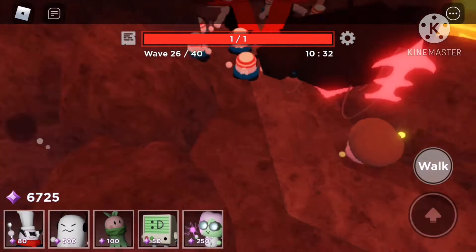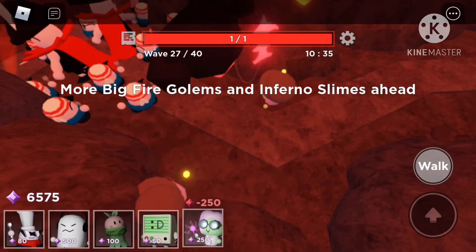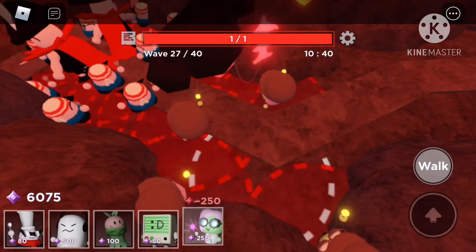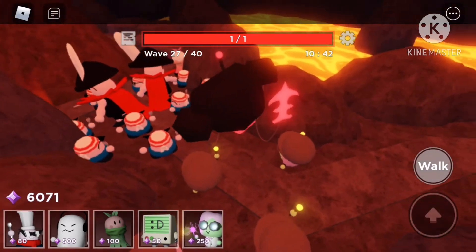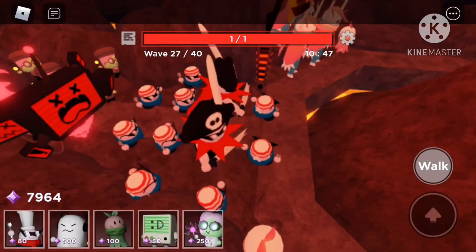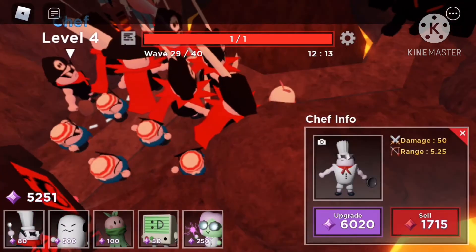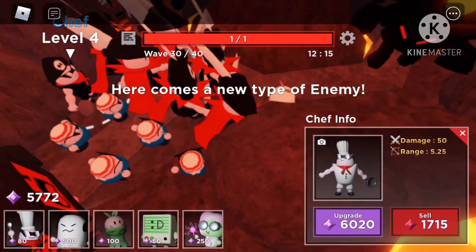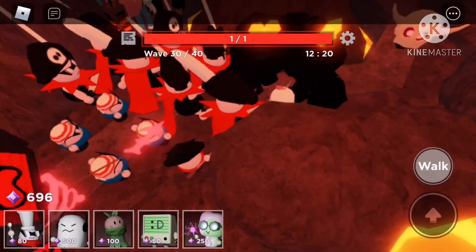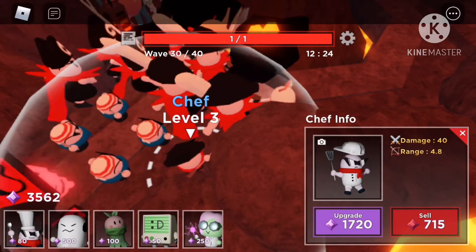Then you want to place the Scientist at the back. Now start maxing out all of your Chefs — all of them. Here comes a new type of enemy, so you want to destroy it. That's the one you really need to look out for. Before wave 30, you really want to have a maxed-out Bite. If you don't have that, you're screwed.